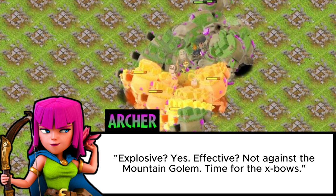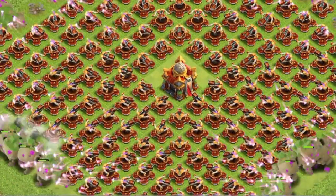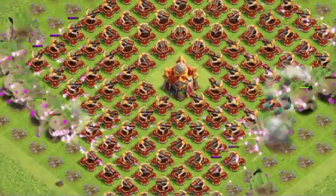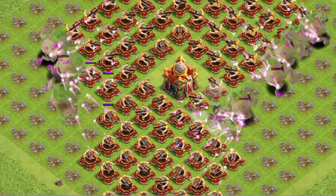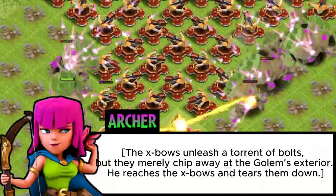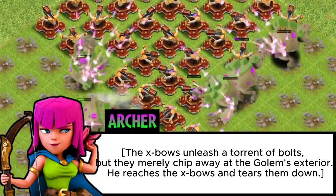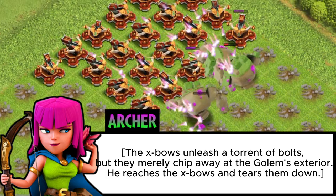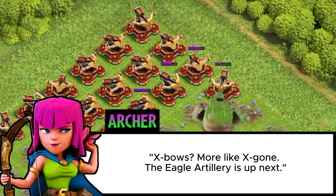Time for the X-Bows. The X-Bows unleash a torrent of bolts, but they merely chip away at the Golem's exterior. He reaches the X-Bows and tears them down. X-Bows? More like X-Gone.